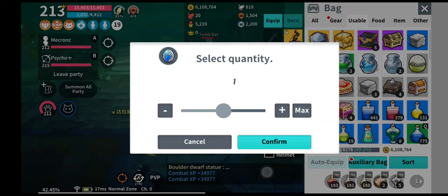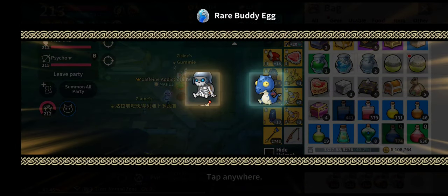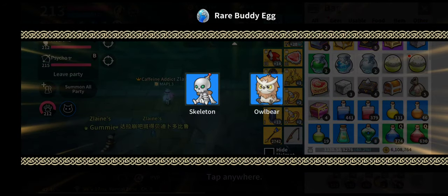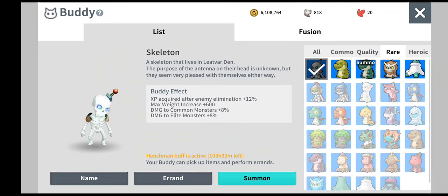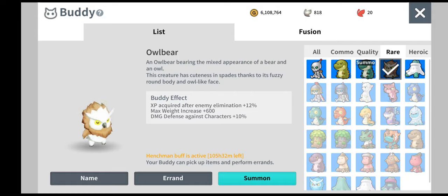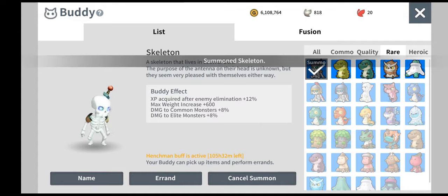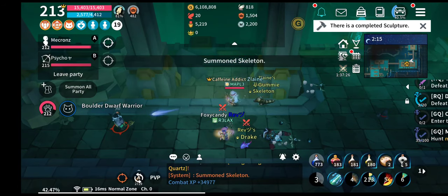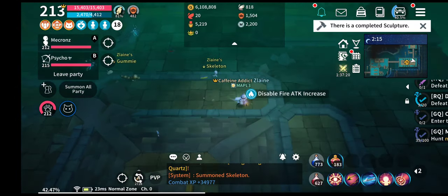So right now let me just open these two up — I hope it's not a hand one. Good one! So this one adds damage. If I go into the rare body: damage to monster. And this one is defense to character — so this is a PvP buddy and the other is a PvE buddy. I'll just use the damage one rather than defense because I don't need defense in this map.